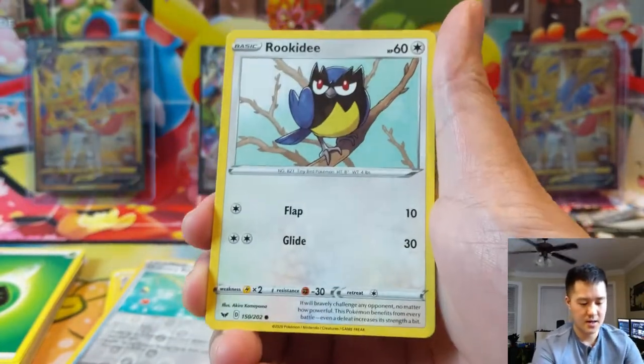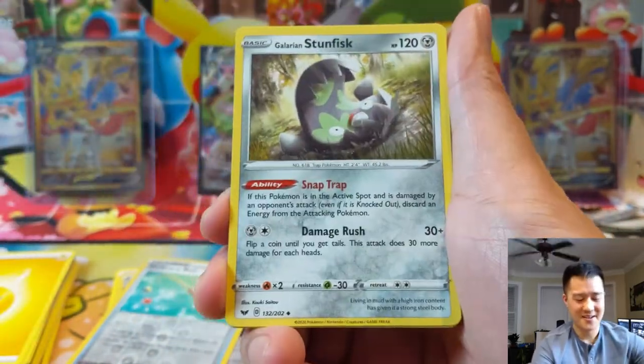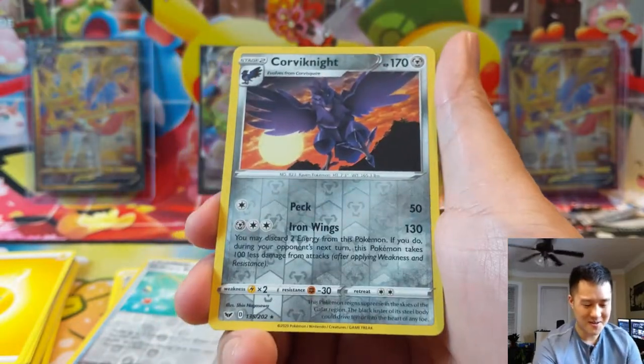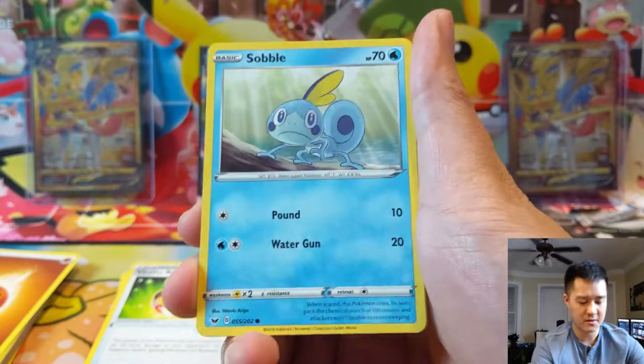We got a Rookidee, Sinistea, and a Bolt. Let me do a quick hit count - one, two, three, four, five, six, seven - actually that's kind of high. Maybe this will be one of those boxes without a secret rare; I'm not sure we've had a box with more than eight pulls. Unless the last pack is just secret rare. Getting a little nerve-wracking. Corviknight and then a Lanturn. About five packs remaining - let's get that secret rare so I can stop sweating this opening.